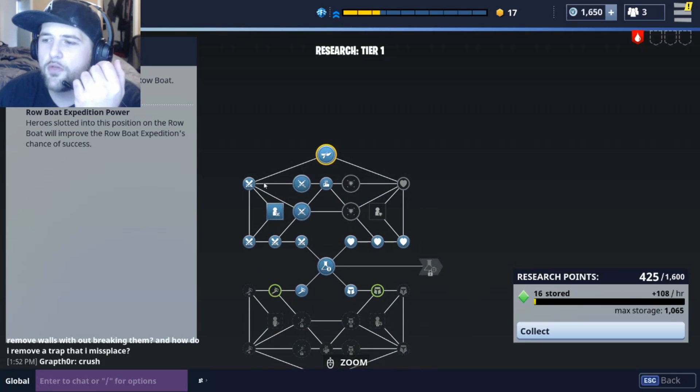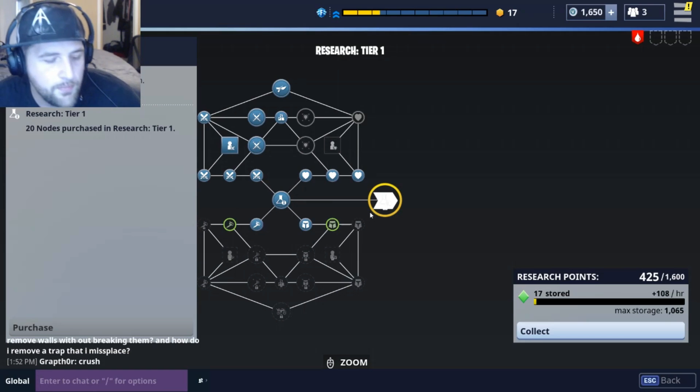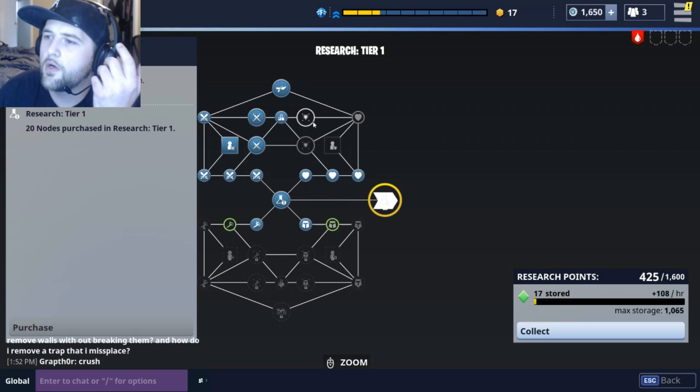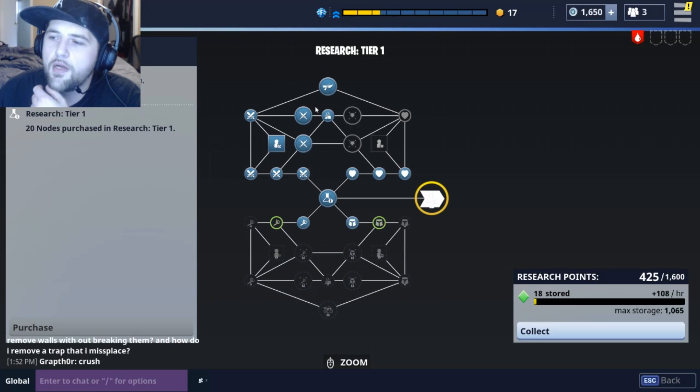Now I'm going to go up here — I'm going to do all fortitude and all damage, that's my goal. I can't go to research tier two until I spend 20 points into the entire thing. So if you're going outlander, this is the tree you want to follow first. This one is probably for the constructor — the constructor will want to go here and here. A ninja is probably going to go here and maybe here. I'm not sure about tech on a ninja. That's how you're going to want to rock.